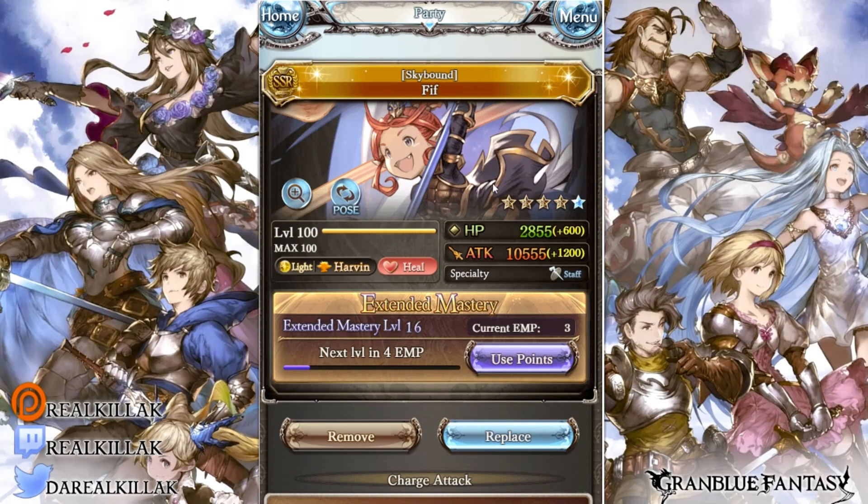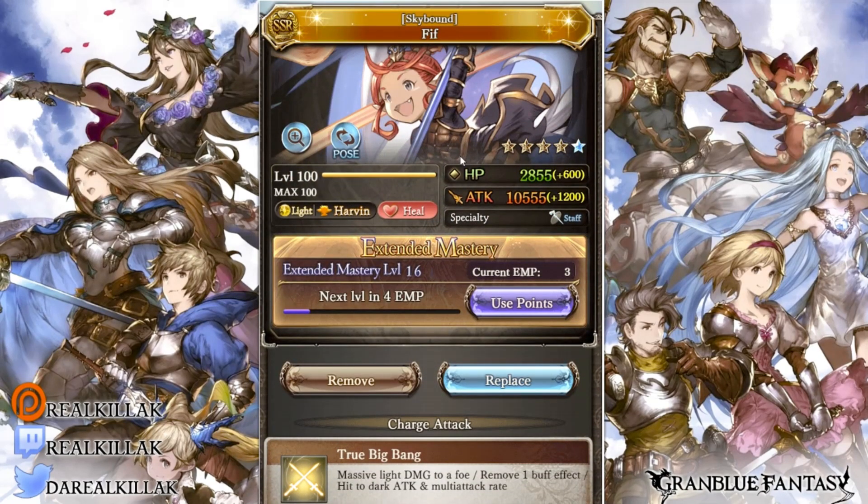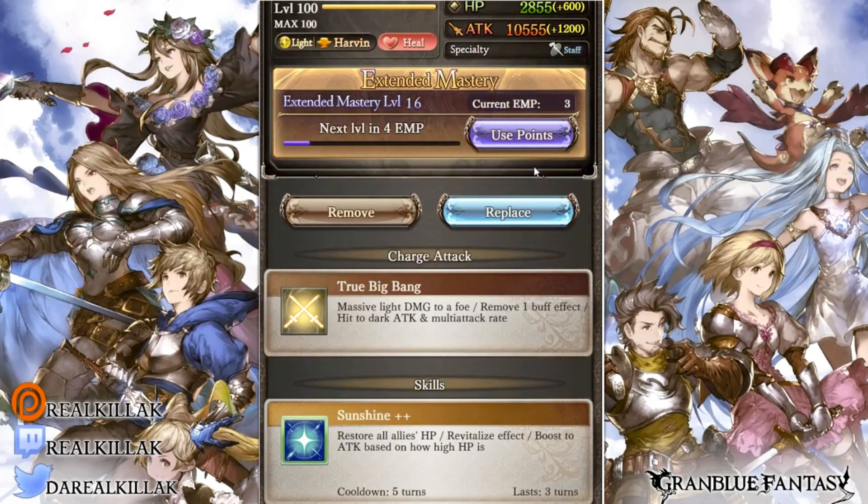As you already know, she's a light harvin heal staff user. She's the GW character for light, one of them. People hate her — well, used to hate her, not as much anymore thanks to her buffs, but still a few people do. Her ougi removes one buff effect, so a dispel. She also hits dark attack and multi-attack rate upon leveling this character to five star. Her dark attack goes above the 50% attack debuff cap, which is pretty cool.